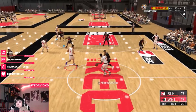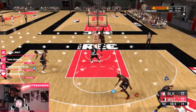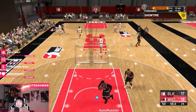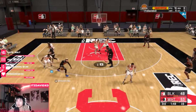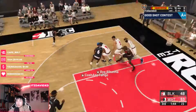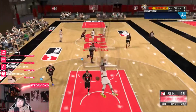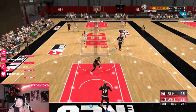I recommend some dunk packages like windmills or reverses — reverses are really nice because they're kind of safe and they'll give you a nice takeover boost. You don't even have to have that high of a dunk rating. As long as you've got like a reverse or windmills, you should be good.